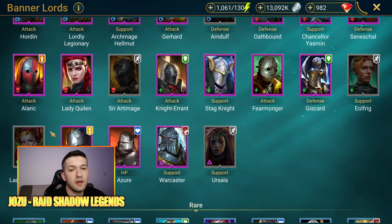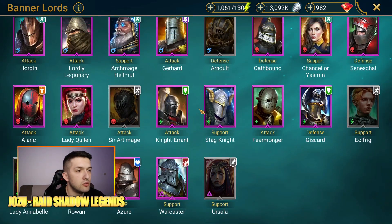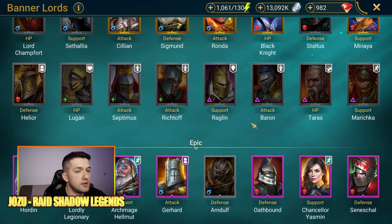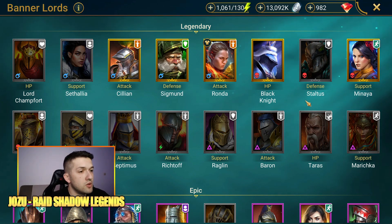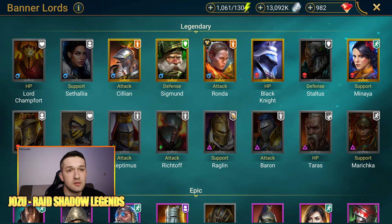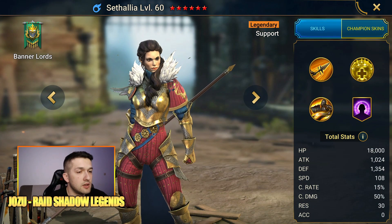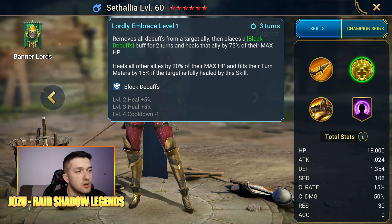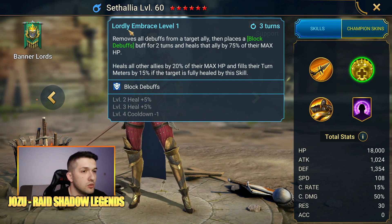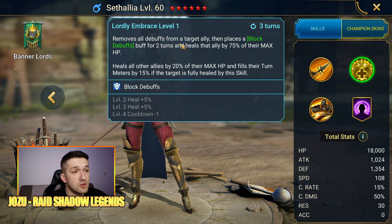Ursala and Lady Anabel could be on this list, but there are so many good legendaries that I have to skip them. Note that this list is in no particular order — I'm just picking the 10 champions I think are the best in this faction. Next up is Setalia, a great support champion.